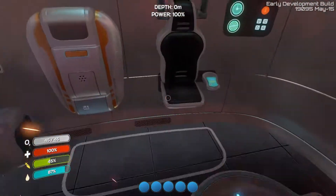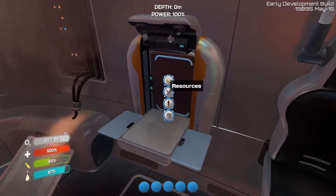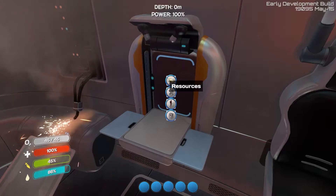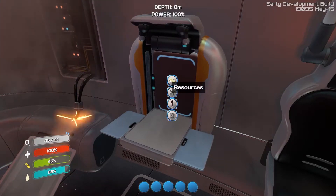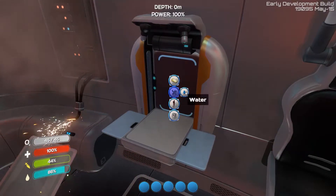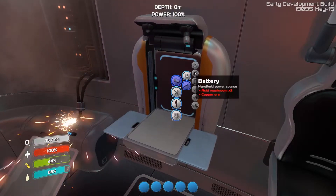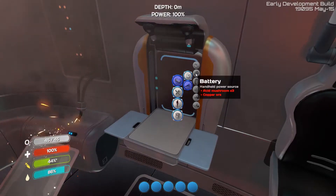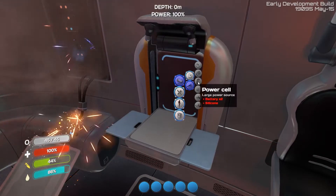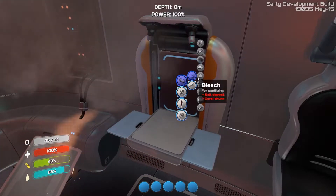Otherwise, that's about it for what you start with. You have your fabricator. The fabricator is going to be the tool that you use to create or harvest resources and craft any kind of equipment, tools, vehicles, as well as preparing your food. You have water that you can prepare. You also have categories in terms of materials, electronics. The batteries you saw before require three acid mushrooms and some copper — or power cells, computer chips, etc. All of these go into crafting other elements.